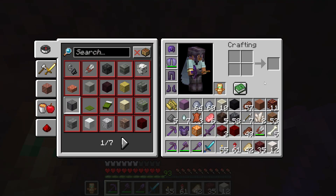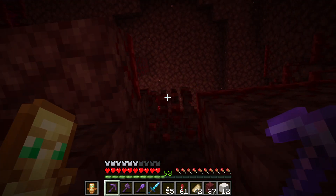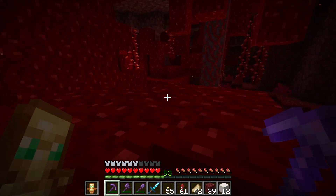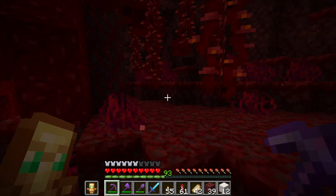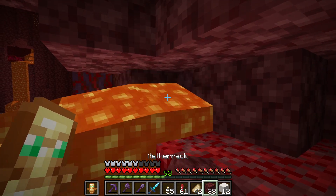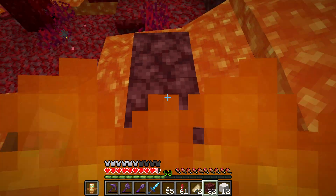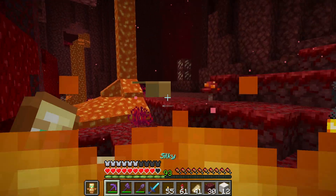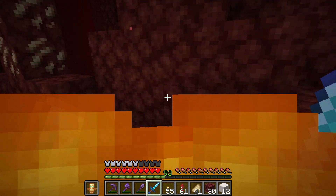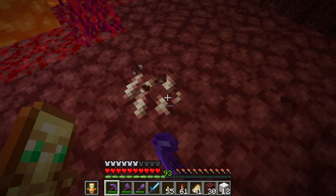My inventory is too full, I'm gonna drop some things. Let's get up from here. Could I block the lava? It's kind of difficult but I can make a bridge that goes over. There's quartz and a big piglin. I'm gonna collect - oh my god, I see so much nether quartz, awesome!